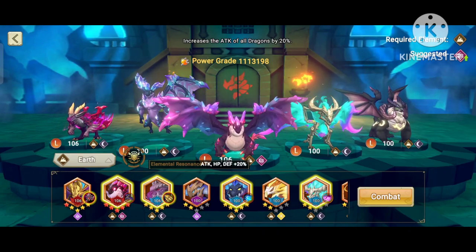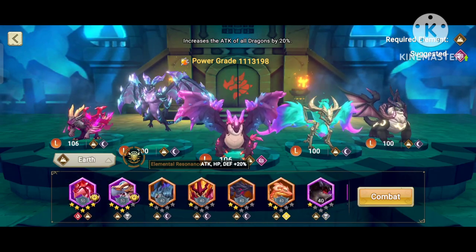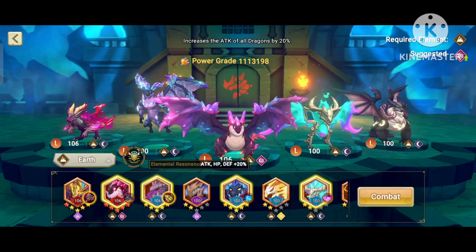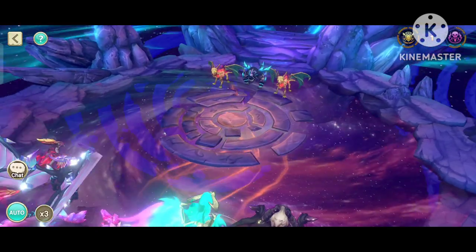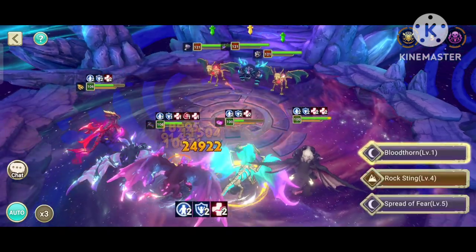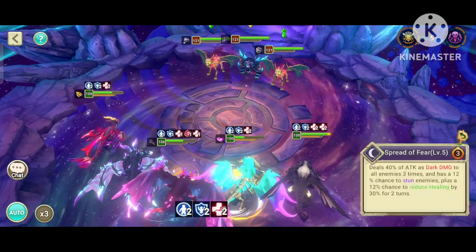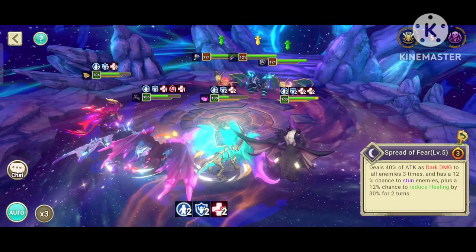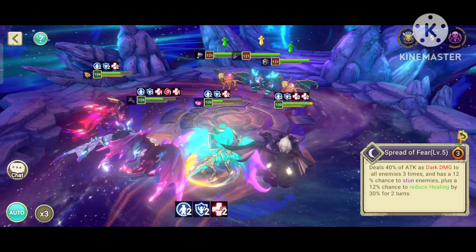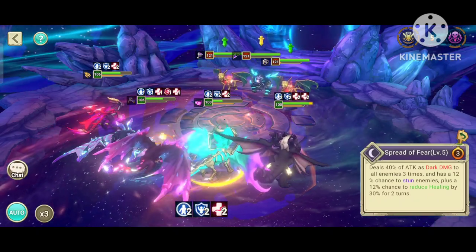I have him on the team and I'll use this setup. Going with this team because of Mouth — let's go. Really important: as you can see I'm not fast enough, already a bad start, but it doesn't matter. Speed of Fear is 40% of attack as dark damage to all enemies three times, with a 12% chance to stun enemies plus a 12% chance to reduce healing by 30% for two turns.